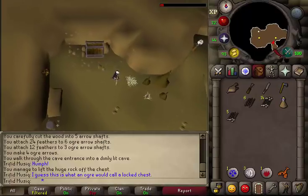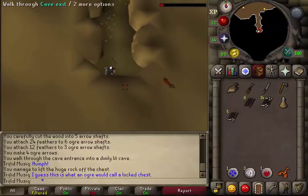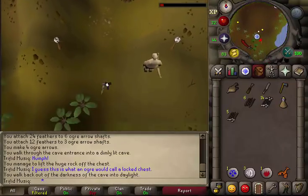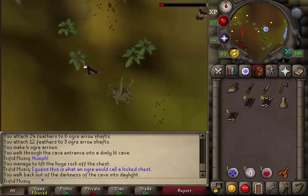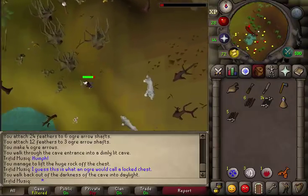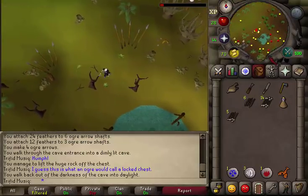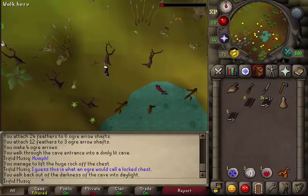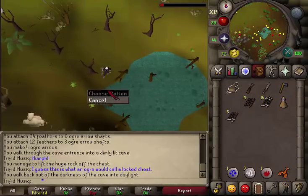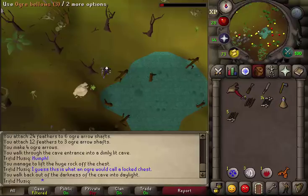Next, exit the cave and keep going south back to Rantz at the quest sign, then go west. We will now need to go to a small puddle or swamp area. When you see a watery or swamp-like place on the minimap, head towards it. Go to the northwest side of it between the roots and the dead tree — that is the best spot. Use your ogre bellows on the swamp bubbles next to the edge of the swamp to fill them up with swamp air.